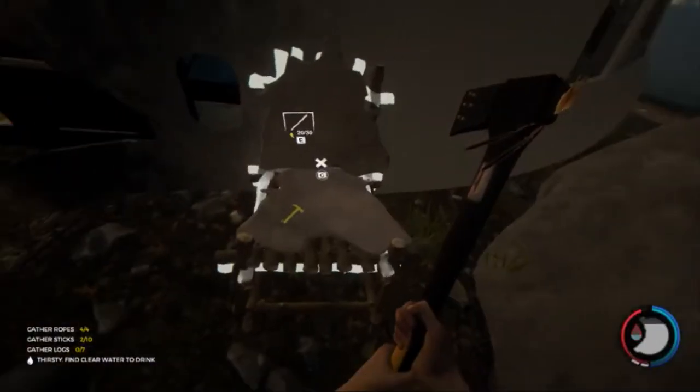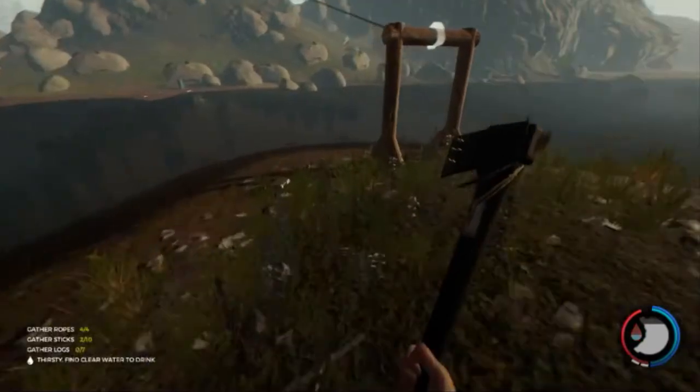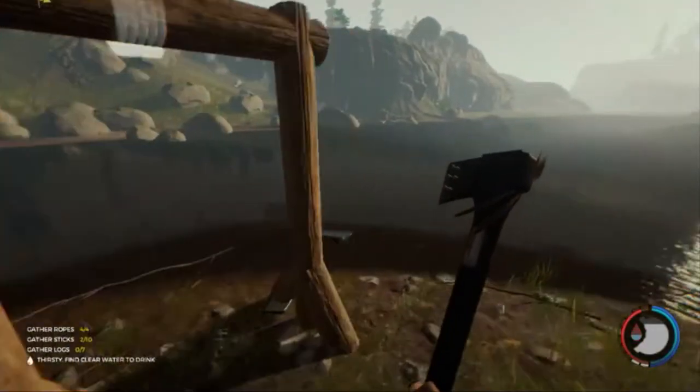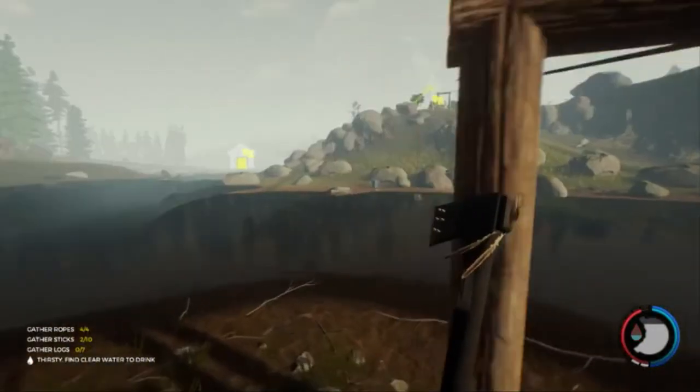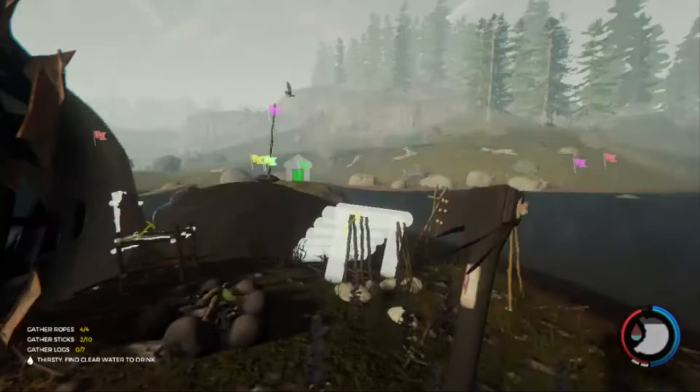I've got something I want to build with logs, so I need to be able to get logs to this island and we're going to use the zip line to do that. I'm working on building a chair here and I still need a bunch of sticks. If you're going to build a base here, just know that you're going to have to travel pretty far to get certain resources that in other areas you would be able to get quite easily.